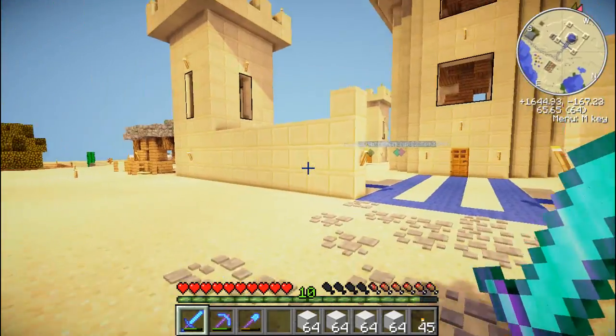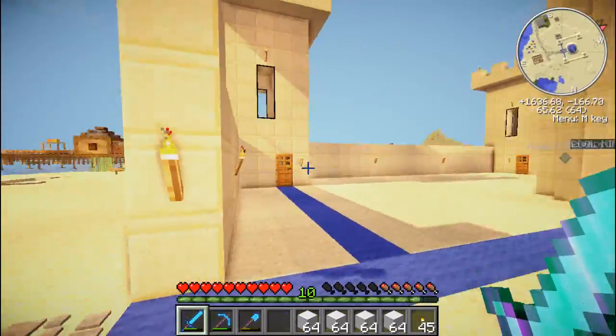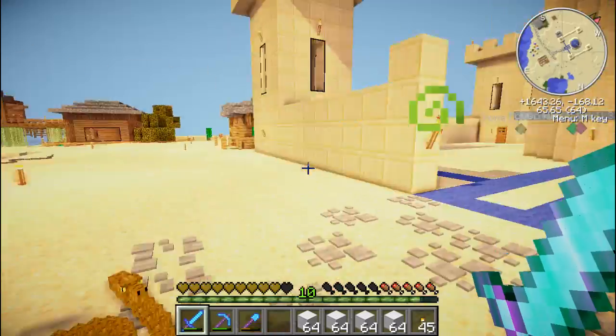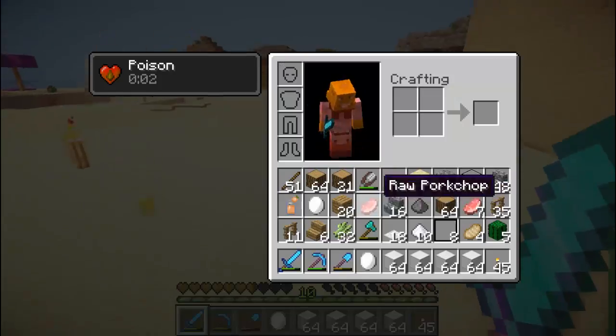Look at this, it looks a lot better now — the sandcastle. We've got some turrets around the side and then we've got some wool here. I just thought that looked a bit nicer. And oh my god, go away snake, already? Are you serious? Have I got any food?